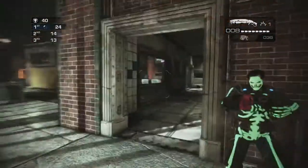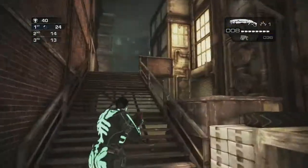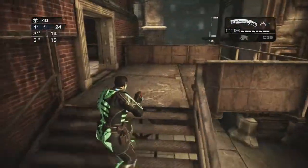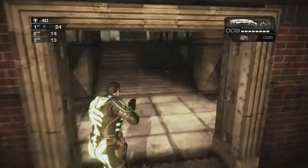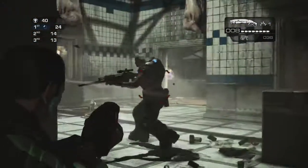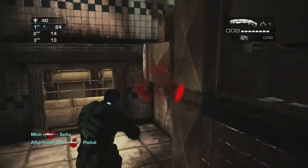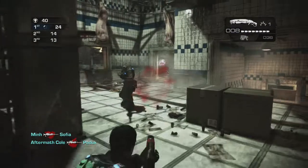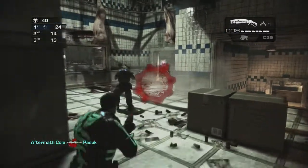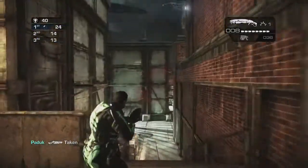I'm not sure if you guys know what strafing is. This is mainly for beginners to Gears of War. Basically, strafing is sort of weaving in and out of players' shots and moving closer to them, trying to get a kill. There is a normal strafe, where you sort of move back and forth like I am right now, and there also is a roadie run strafe, also known as the roadie strafe.